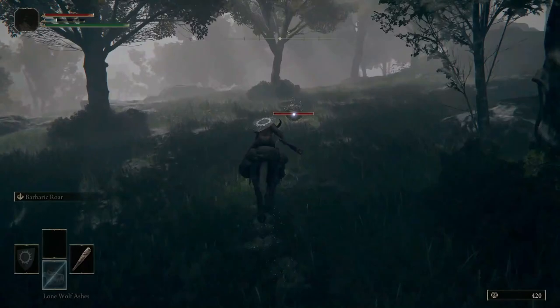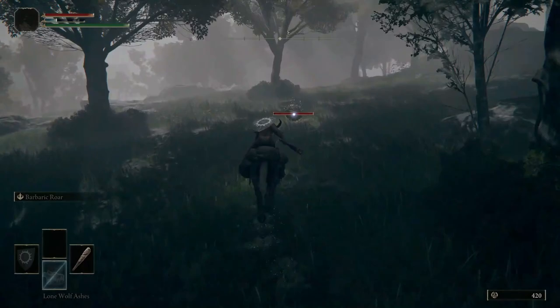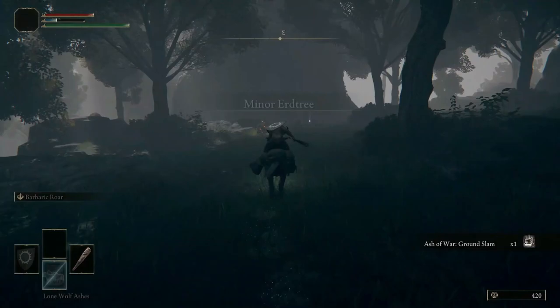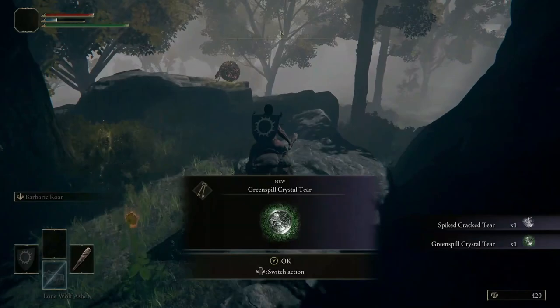Head to the Minor Erd Tree. Along the way, you'll come across a Scarab — defeat it to acquire the Ash of War: Ground Slam. At the base of the Erd Tree, you can collect the Spiked Crack Tear and the Greenspill Crystal Tear, both of which can be used in your Flask of Wondrous Physic. We'll be obtaining this item later.